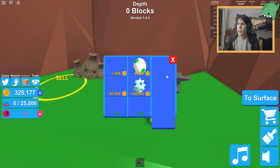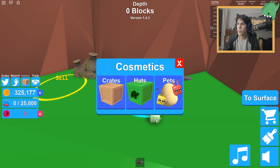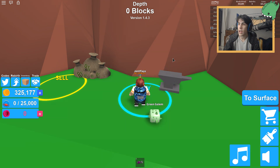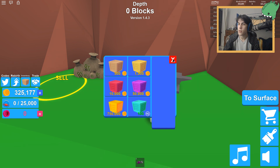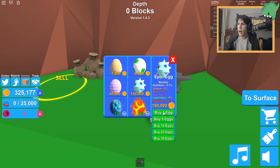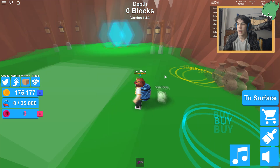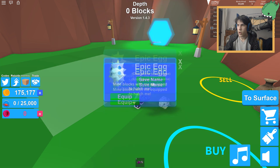Let's check out the cosmetics for a second — pets are 150,000 for the epic pet thing. Maybe I should just spend that right now. Hats are 1 million for the best type, and crates are 750,000 for the best crate. Let's try pets — 150,000 right now. Let's equip that pet.